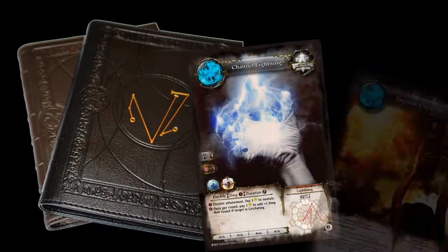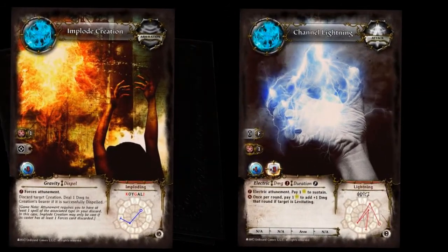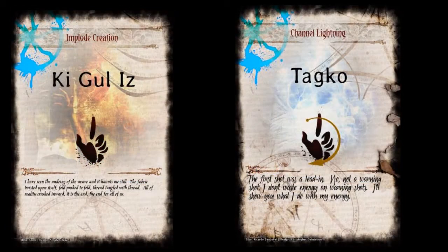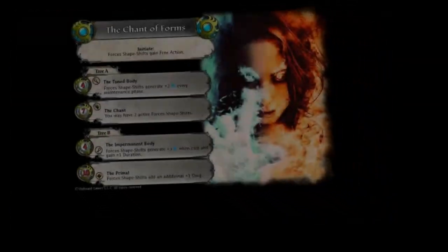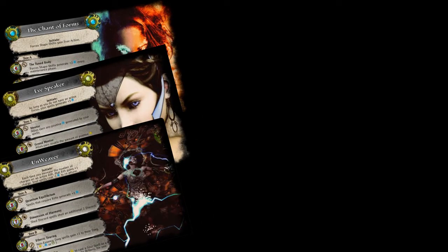As a magi you will construct a spellbook called a codex, filling it with 27 spells that you will have to master in order to cast. Each spell is an activation phrase written in a fully functioning language of magic that must be memorized or decoded on the fly in order for it to be played.